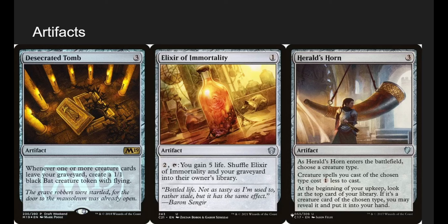Desecrated Tomb: whenever one or more creature cards leave our graveyard, make a 1-1 bat with flying. We don't really care about the bats, but they're good flying tokens since we're reanimating guys anyway. Elixir of Immortality: I don't usually put this in my decks, but for this deck I made an exception. It's a 1-mana artifact — pay 2, tap it, gain 5 life, then shuffle it and our graveyard into our library. If we mill too much, need something back, or someone tries to exile our grave, we have a way out. It also prevents us from milling ourselves out.